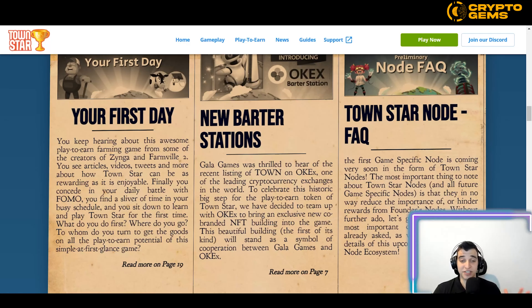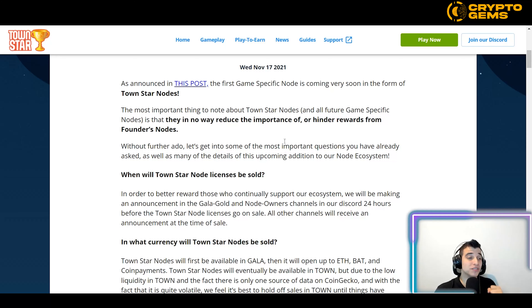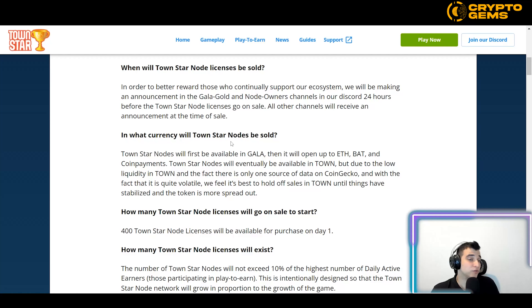The most important thing to note about TownStar Nodes is that they in no way reduce the importance of or hinder rewards from Founders Nodes. As for the node license sale timing: to better reward those who conditionally support their ecosystem, Gala will announce in the Gala Gold and Node Owners Discord channels 24 hours before the TownStar Node license goes on sale, with all other channels receiving an announcement at the time of sale.